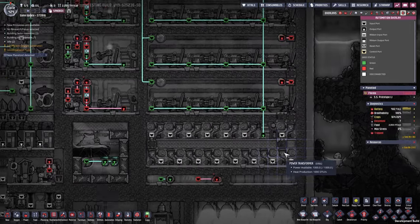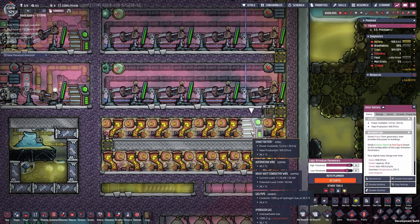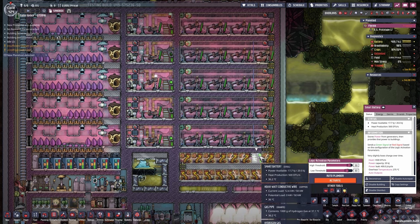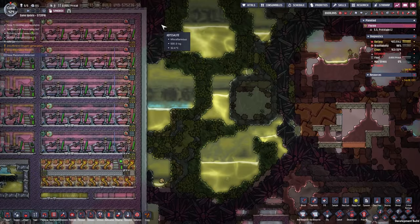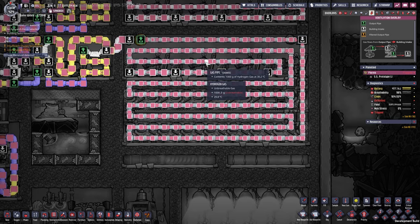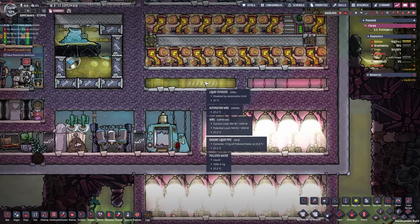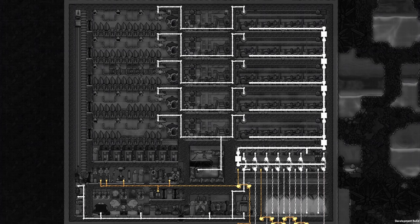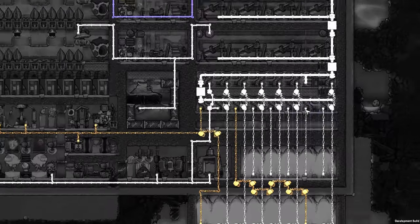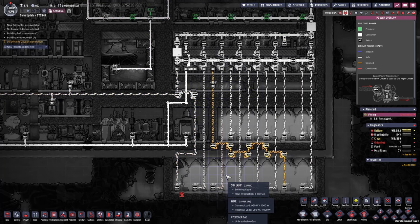More automation: all of the hydrogen generators on the right are controlled by a single smart battery, set to 90 and 80. You could theoretically have each floor controlled by a smart battery with power transformers to the right for easier control of your base — or just place them down below like I did. Cool them with the incoming hydrogen gas and lead the power wherever you want. The power setup is pretty simple: we have a main spine on the right bridged onto all the power transformers, with tiny cables running into your base.